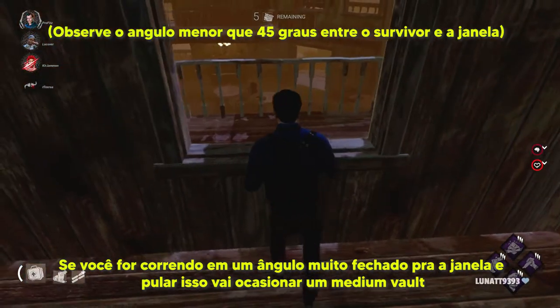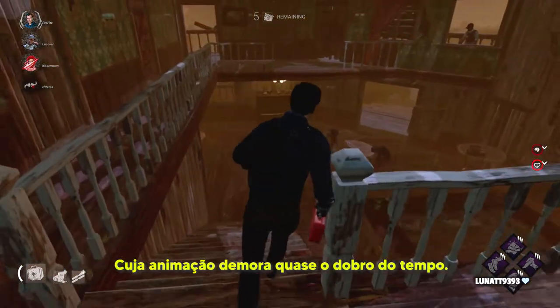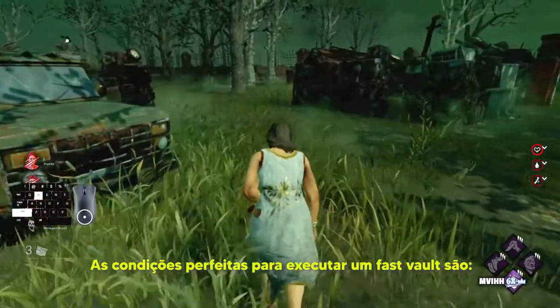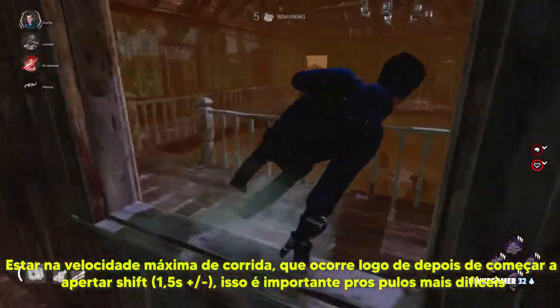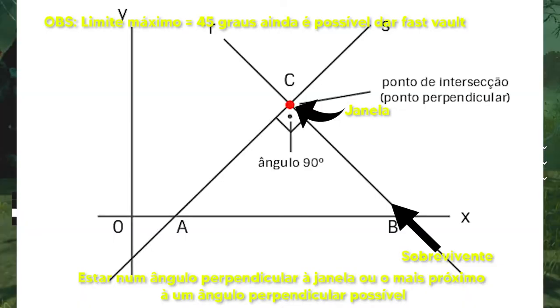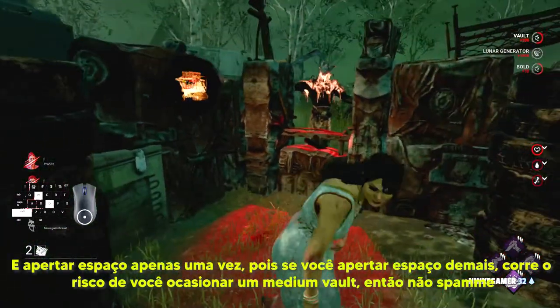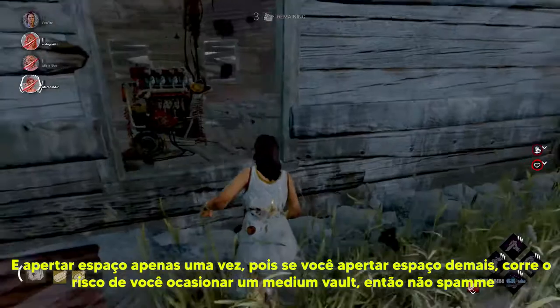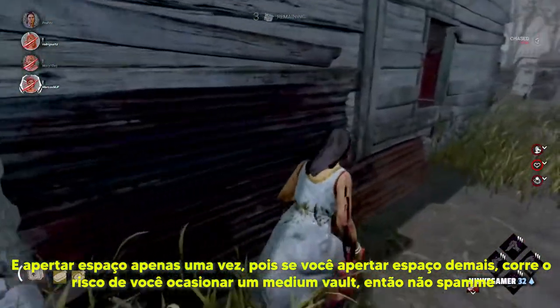Se você estiver correndo em um ângulo muito fechado para a janela e pular, isso vai ocasionar um medium vault, cuja animação demora quase o dobro do tempo. As condições perfeitas para executar um fast vault são: estar na velocidade máxima de corrida, o que ocorre logo depois de começar a apertar o shift. Você também precisa estar no ângulo perpendicular à janela, ou seja, formando 90 graus com a janela em linha reta, e apertar espaço apenas uma vez. Se você apertar espaço demais, corre o risco de ocasionar uma medium vault — então não spame o espaço.